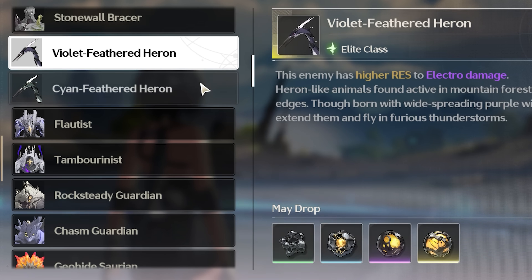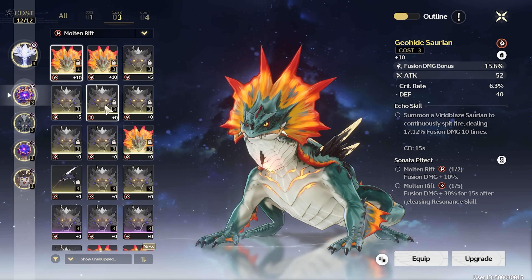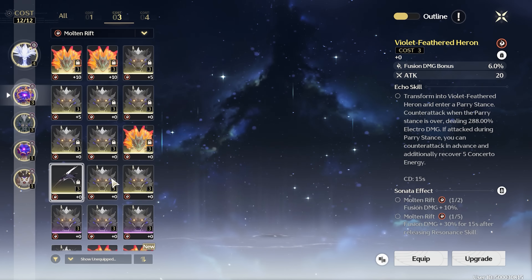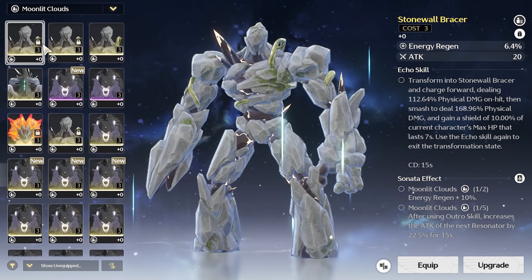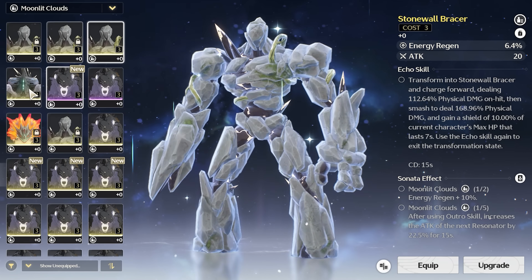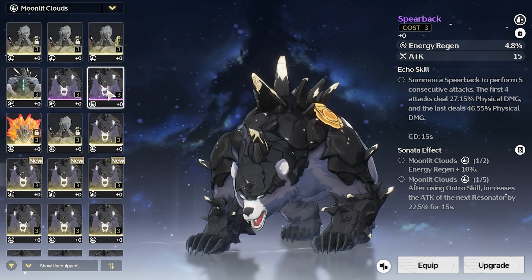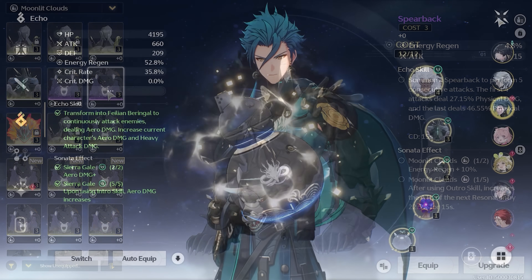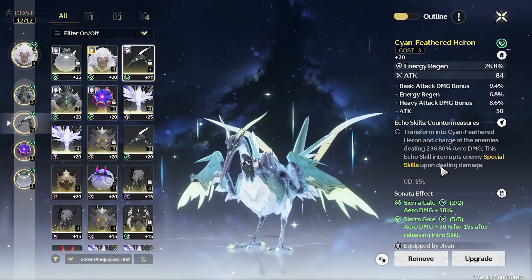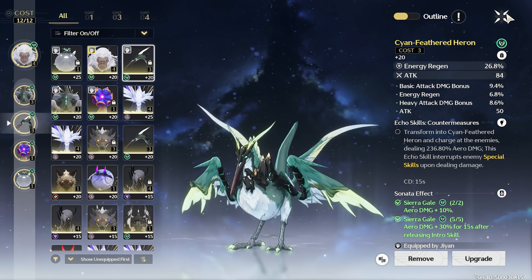Cost 3 echoes come from elite mobs and can have a total of 10 main stats, making it very difficult to get the correct main stat — so I recommend not being too picky for these. Depending on how many you have, you can adjust accordingly, and definitely hang on to any energy regen 3-cost echoes. Energy regen echoes seem to be more rare versus others: while you have around a 10% chance of getting the right elemental damage bonus, there's only a 5% chance of getting one with energy regen. Some DPS characters like Zhiyan and Calcharo can really benefit from energy regen.